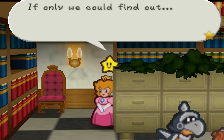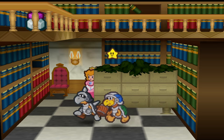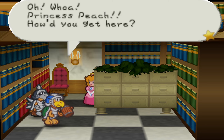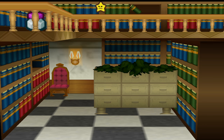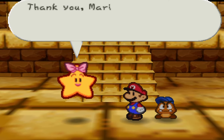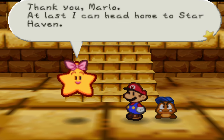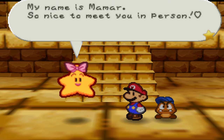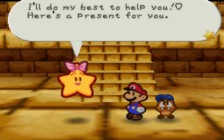Twink, it sounds like Tubba Blubba has a weak point after all — if only we could find out. Princess Peach, how'd you get in here? I'm sorry, but you have to go back to your room right now. What is that? It's like a silver jam and jelly — I wonder what that does. Bowser is kind of like the head chimp — the strongest turtle, the head turtle of the turtle clan. Thank you, Mario. As long as I can head home to Starhaven — at last. My name is Mamar. So nice to meet you in person. You've still got a long way to go, but I just know you can save Princess Peach. I'll do my best to help you. Here's a present for you.